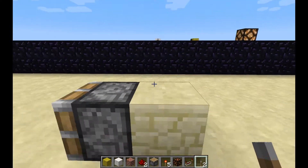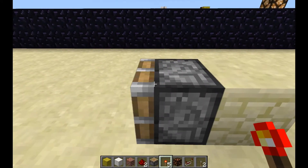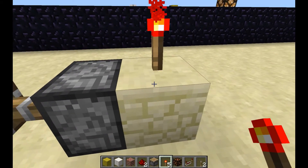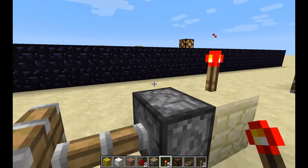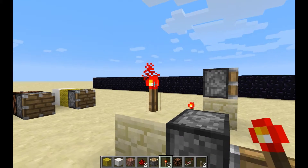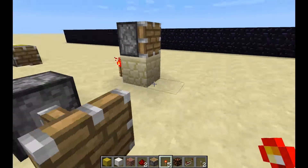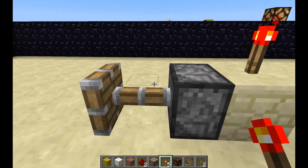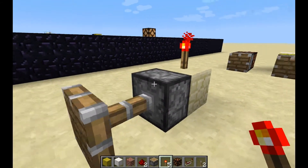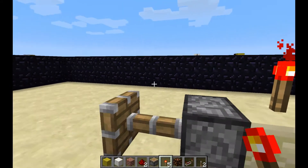Look at this situation: we have a block here and a piston here. This is providing no power here, this is providing strong power to the air block — which technically shouldn't get power — and it's providing weak power to this air block, which triggers the piston anyway. This has apparently been in the game for quite a long time. I would consider it a glitch, so if you plan on using this in your designs, expect that it may get removed at some point as they work out bugs in the system.